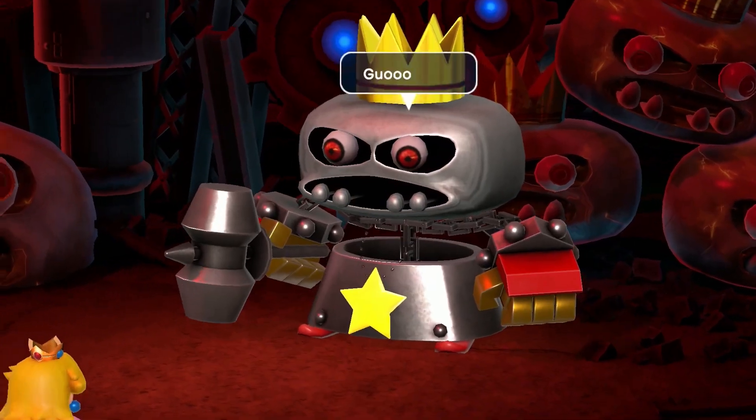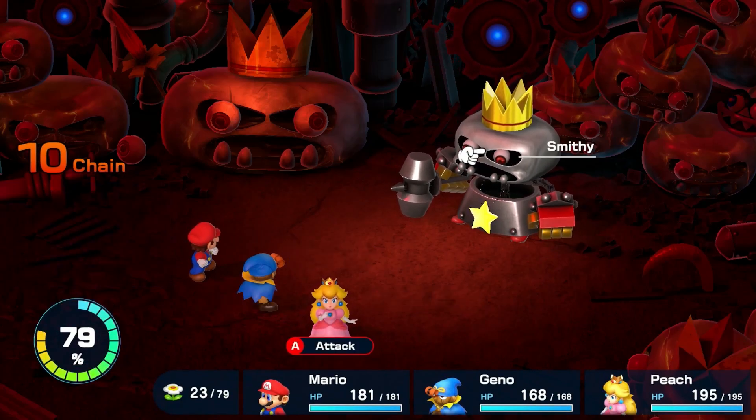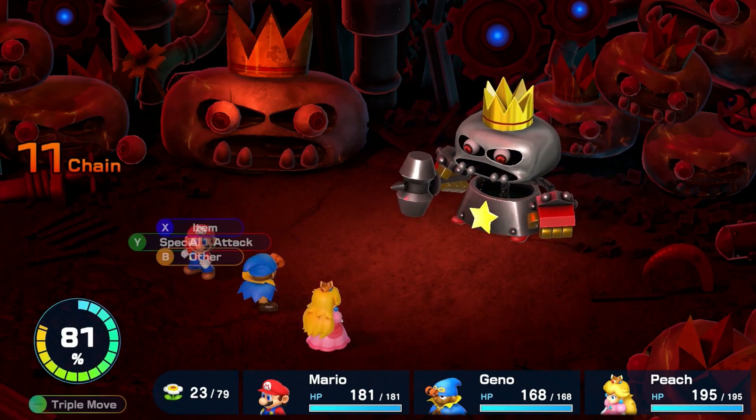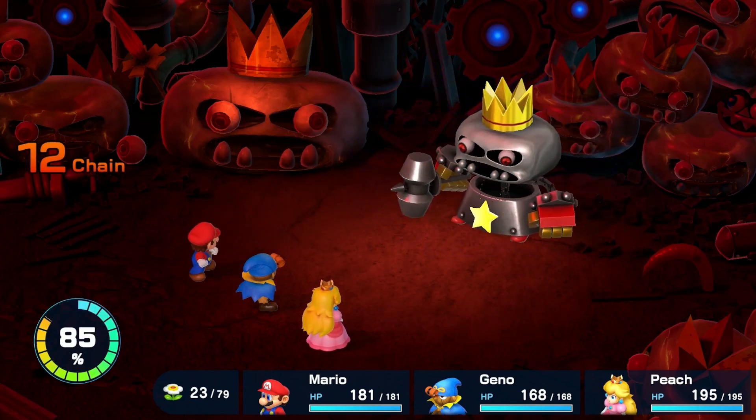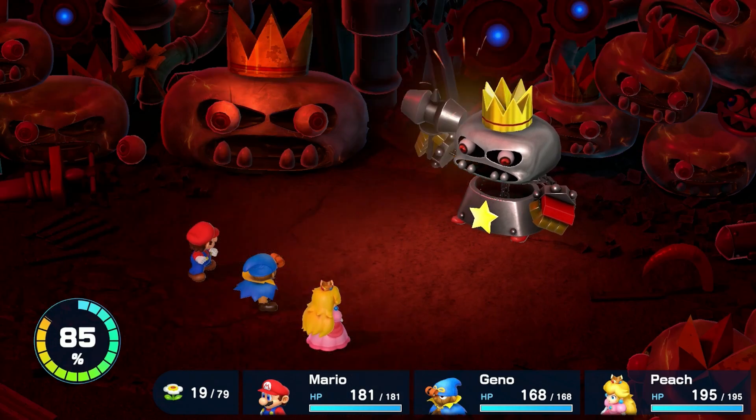Smithy Phase 2 has 8,000 health, so this will take a while. He has multiple forms that he casts himself into using his mallet, each with their own unique attributes that change the fight. On top of that, his body can also attack on its own — attack it directly to reduce incoming damage for a few turns before it revives itself.